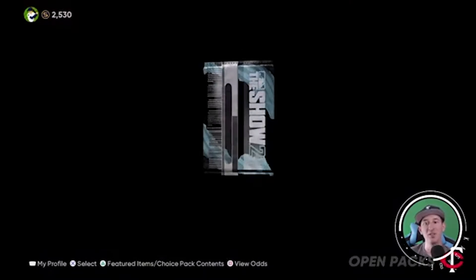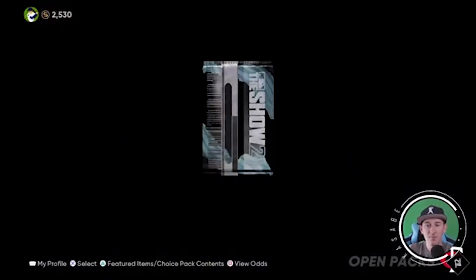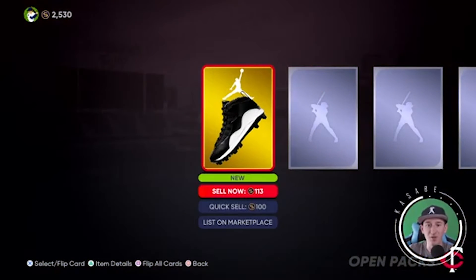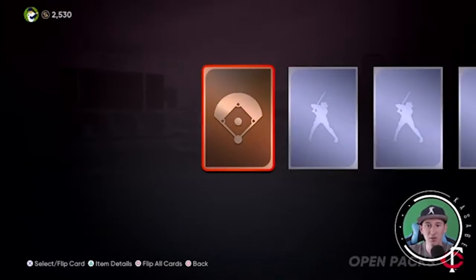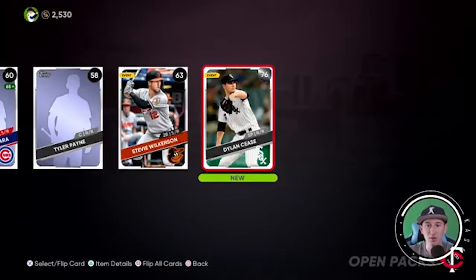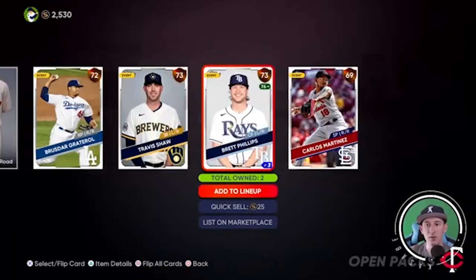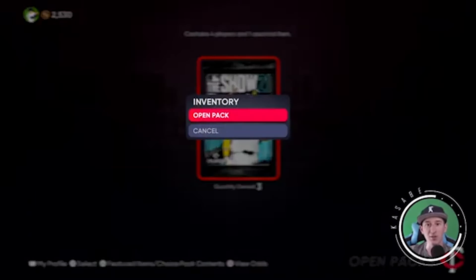I want at least one gold player — all of our golds have been equipment so far. Five more packs to go. Another silver, so we got two silvers from the packs here. I accidentally flipped all those at the same time, but more bronzes. Three more packs to go.